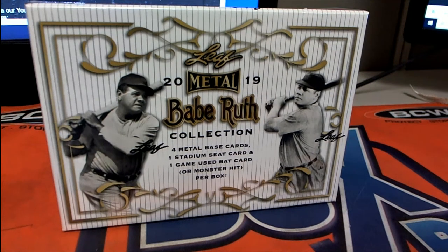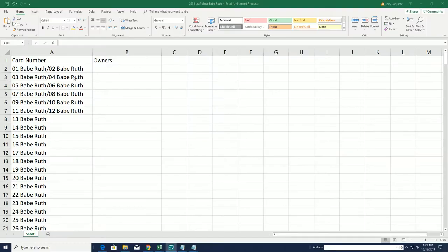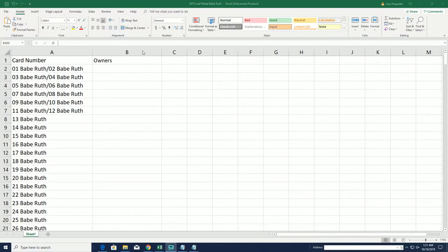Good luck everybody in the Leaf Metal Babe Ruth collection. Let's get to the randomizer and find out who's going to get which checklist type spots here in this break. Here's our checklist — we're not going to randomize the checklist at all, we're going to leave that and just get the owner random in here seven times. Good luck.